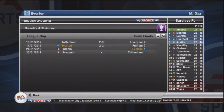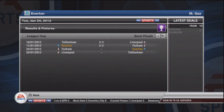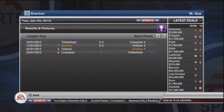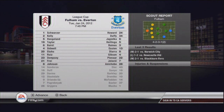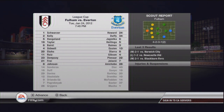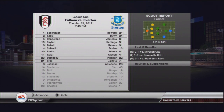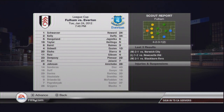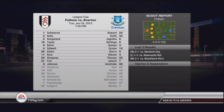Liverpool have beaten Tottenham in the first leg, so it looks like we might be playing Liverpool in the final if we get there. Here's the replay against Fulham — last game it was 2-2. I play a very similar squad. I decided to keep Echibi up front instead of McFadden, because he's been playing quite well recently and I wanted to keep his performance levels up. This is quite an important game — I really want to advance to the final because I wouldn't mind winning this League Cup.